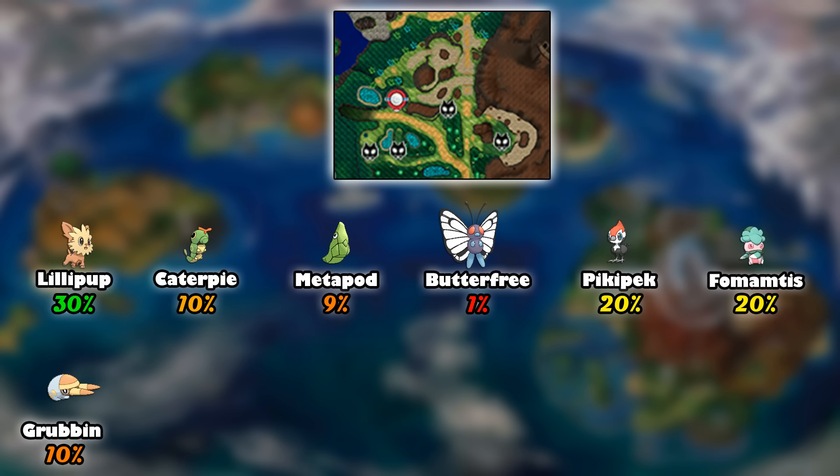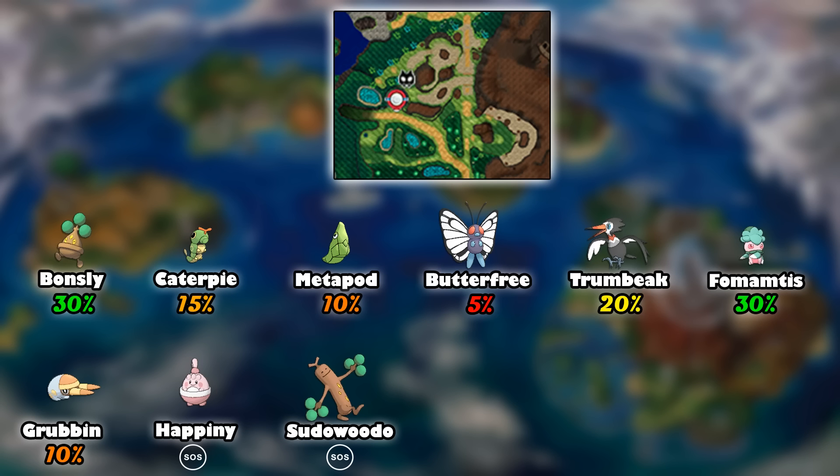Moving on, as we go up towards the Pokemon Center area on this route we can see some other Pokemon. We get Bondsley showing up again with a 30% chance. Of course Caterpie's entire evolutionary line is up there again — Metapod and Butterfree — except Butterfree has a 5% chance this time, so you have a higher chance of getting that. We have Trumbeak, the evolved form of Pikipek, all the way up there. So if you didn't want to evolve your Pikipek and just want to fill up your dex, you can catch Trumbeak right by that Pokemon Center. We have a 30% chance with Fomantis, so if you didn't have luck in the previous patches below, you have a higher chance of getting it up here. We also have Grubbin and two SOS battles.